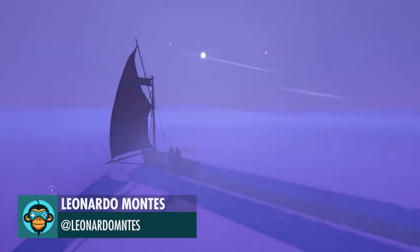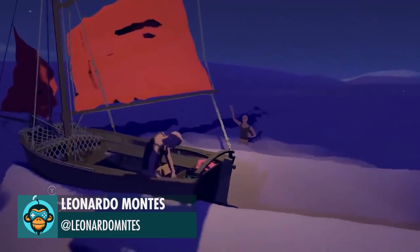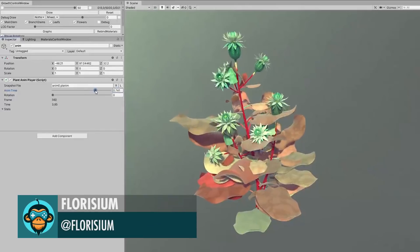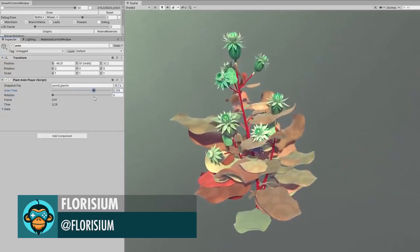Exploring the Red Sails Desert Sailboat by Leonardo. Finally finished, an animation recorder to keep a library of simulated plants by Florisium.